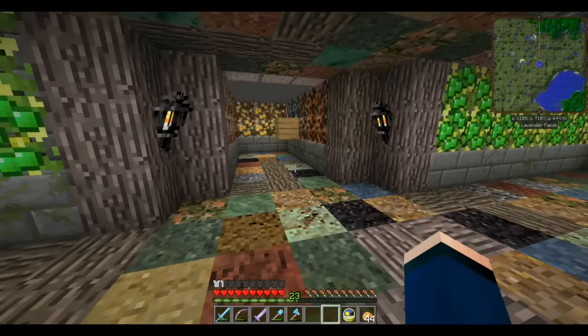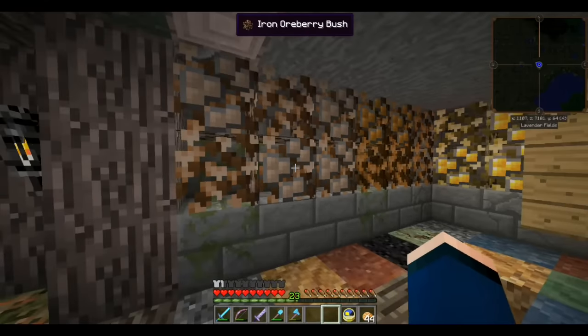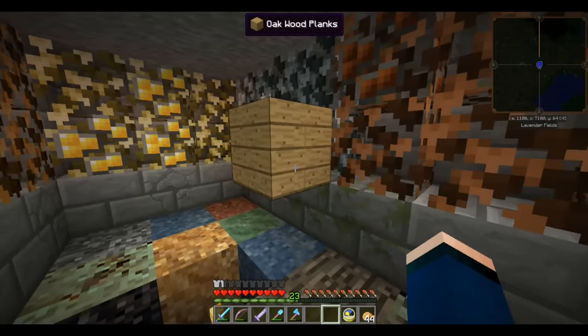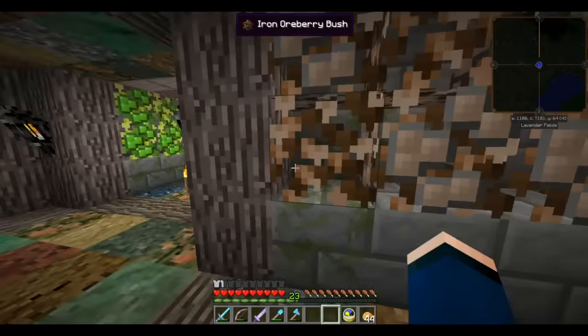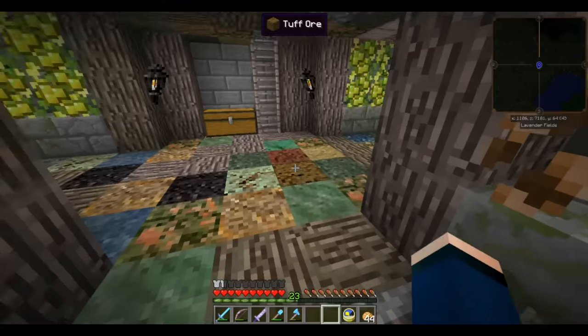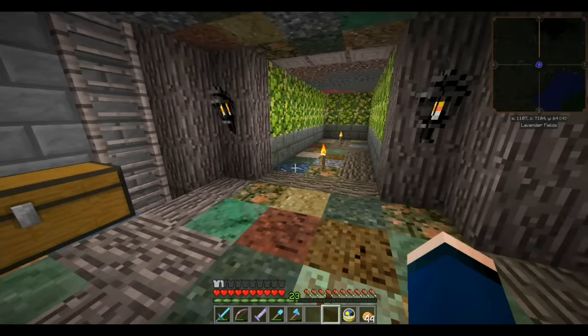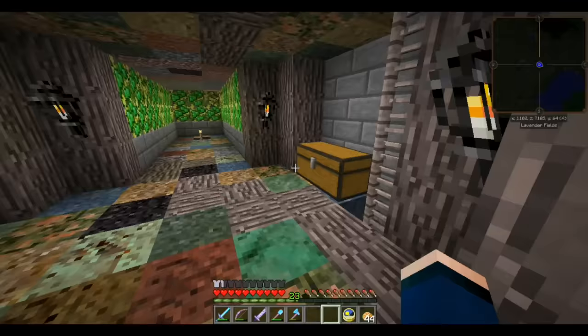I think I did show you this already. I actually covered some of the orberry bushes that were not growing like they should be, so I covered them with planks and they are a lot better now. I still need to fix the lighting on the floor — I think I'm going to use some glowstone dust and some carpet dust blocks for that.